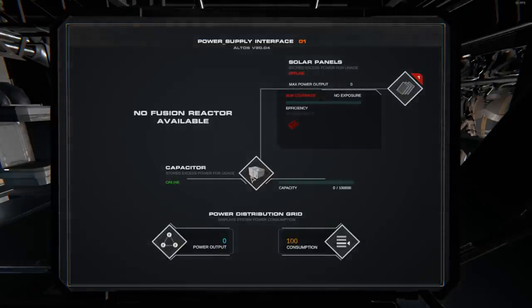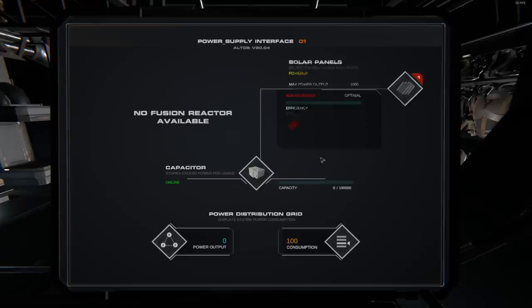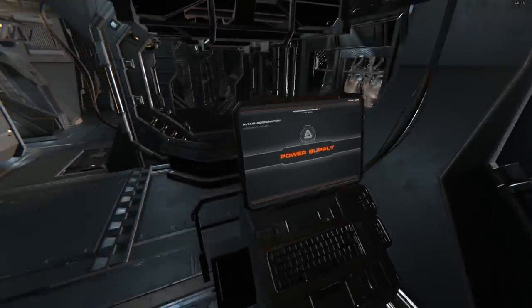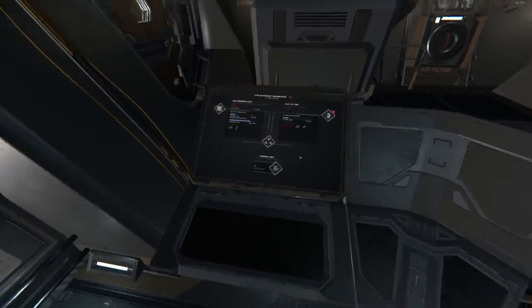You want to click the capacitor and then click on the solar panels. That looks like a bug — it's saying efficiency. Okay, hopefully the server mirrors it. There we go, it's working — that was just a bug.